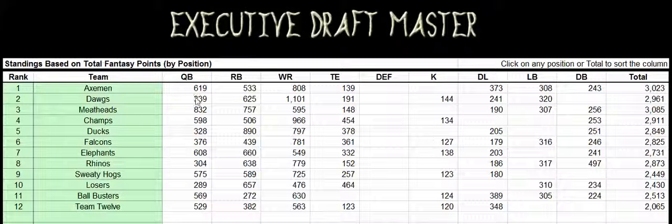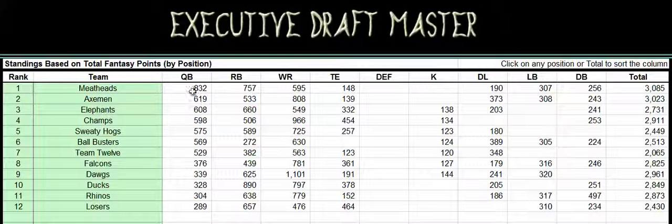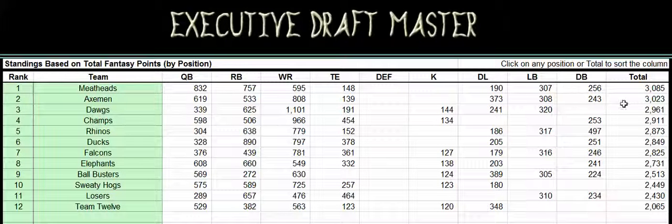So you want to see how you're holding up against quarterbacks — you simply click on QB. What it'll do is sort based on fantasy points. So the Meatheads have the best QBs at this point in the draft. On the total perspective, the Meatheads have a pretty good team here.